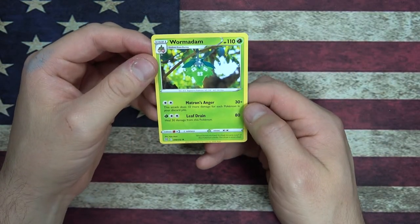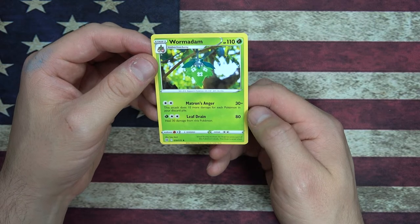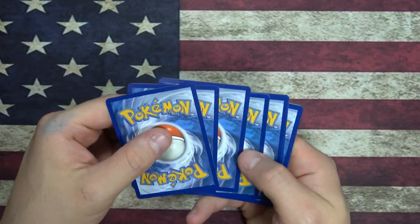Wormadam — Bagworm Pokemon. It's got Matron's Anger and Leaf Drain. When the Burmy evolves, its cloak becomes a part of the Pokemon's body; the cloak is never shed. They always switch between different art styles — there's like 10 cards. Is that normal? I don't know. We got a code card for you — one, two, four.